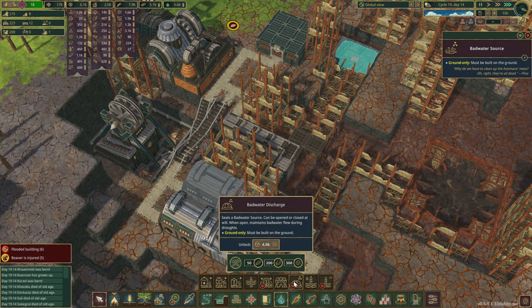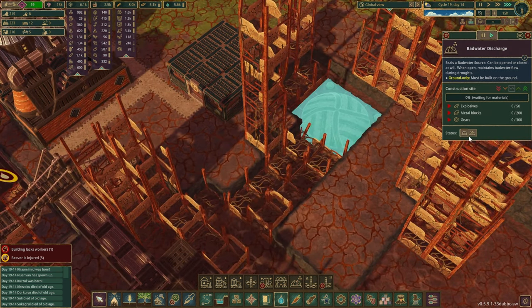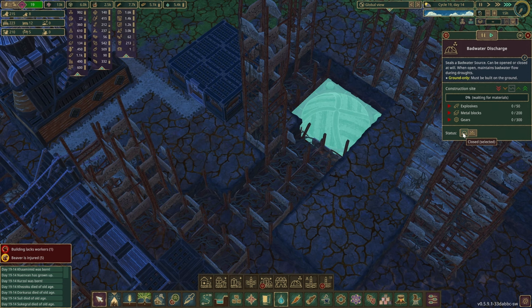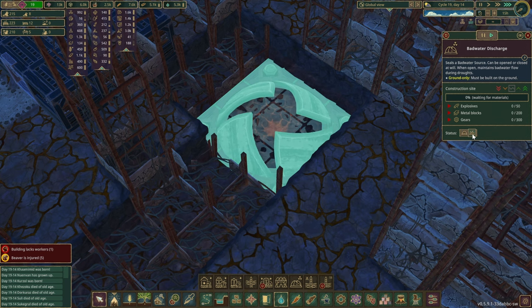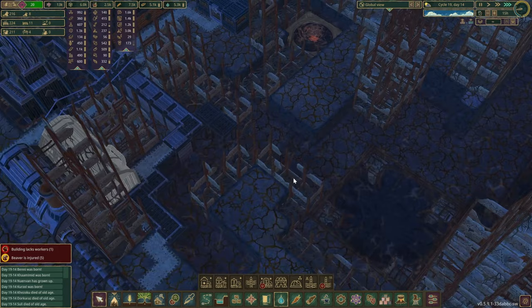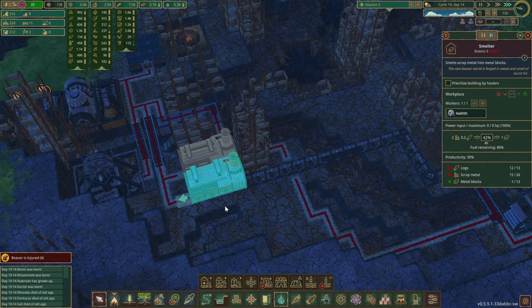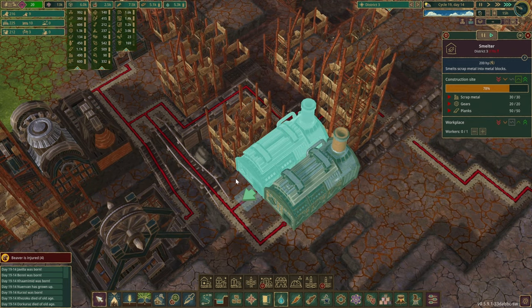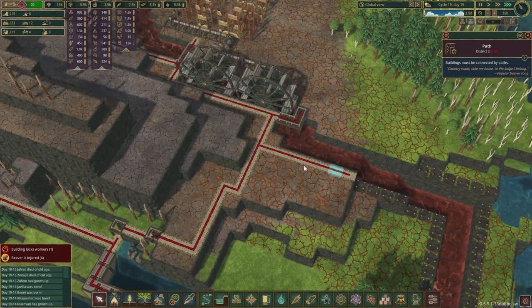We've got enough power right now to start producing a bit of extra metal — 131 right now. We've got 4,000 science, 17,200 metal blocks, 50 dynamites, and we need 300 carries — we've got 1,300. So why don't we give this a try? Those animations are pretty cool — it's kind of like a vault or a nuclear silo opening up, ready to launch those beaver rockets into space. The wheels are running, the power is flowing, and hopefully the metal shall be coming in soon. Another drought is arriving — well, I guess that's pretty good timing.